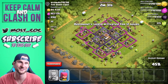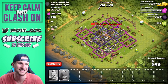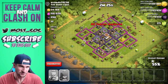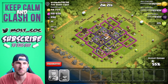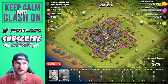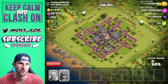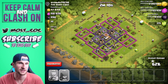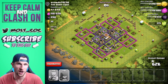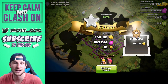This base is perfect for Barch because it is a collector raid, and collector raids are exactly what we want. You can see he has a lot of his loot still in the middle — the storages look empty but the mines and pumps look full. We did get a lot of gold and a decent amount of elixir as well. Let's go ahead and wrap that one up — 168,180, not too bad.